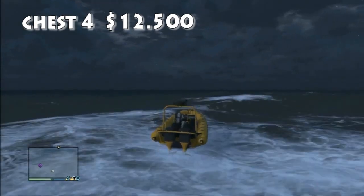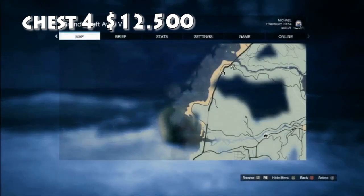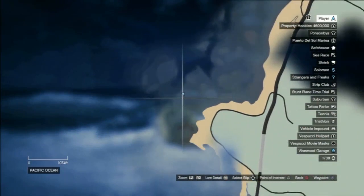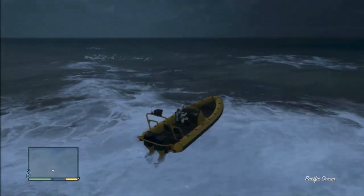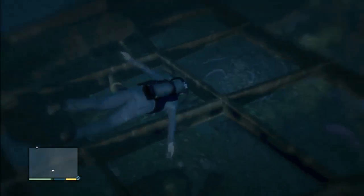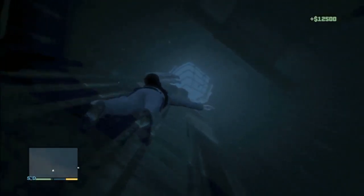Now we're on to treasure chest number 4, which is a little bit to the south of treasure chest number 1 — you'll see that on the map in a second. This is definitely one of the areas where you will find yourself being approached by sharks. You want to find that little area, disembark off the boat, and take yourself down to the bottom. You'll find this is actually a larger plane that has crashed. There's an actual opening within the tail end into the main part of the plane. Go straight into that opening and you'll find treasure chest number 4, which is $12,500.